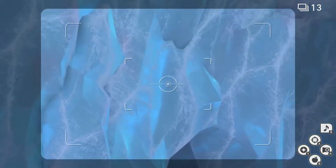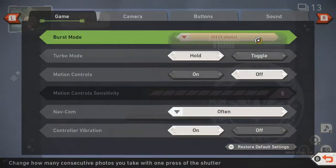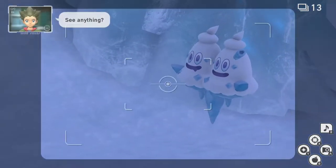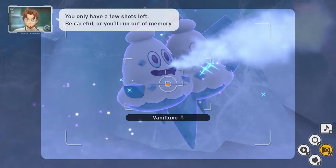Now look to your left — there's a cave in the wall. Throw a Fluffroot in there and Vanilluxe will pop out. Now swap to Six Photo Burst, throw an Illumina Orb at Vanilluxe, and take two bursts of it blowing ice.